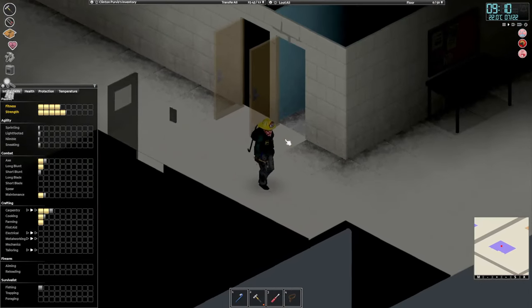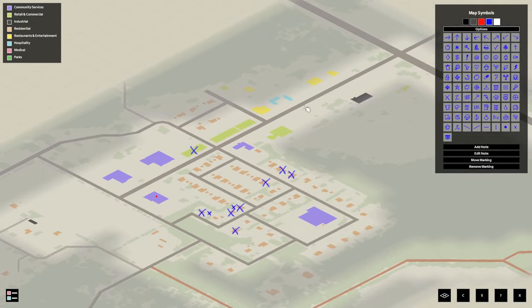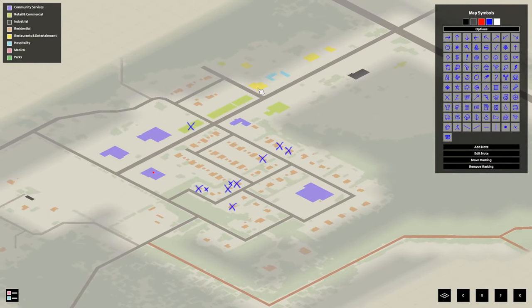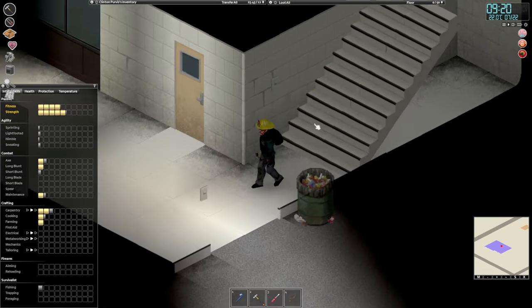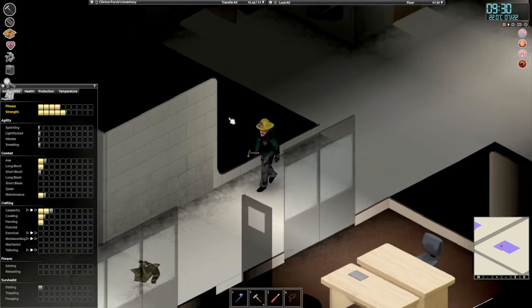I would very much like to go see if we can find a gas station. I'm not sure if there is one in Rosewood. This might be restaurants and entertainment, retail and commercial might be up there. This is industrial. I don't think there is a gas station here. Maybe here — that's hospitality. I don't know if there is a gas station in Rosewood, and if there isn't, it would kind of suck. But we have some planks on us.